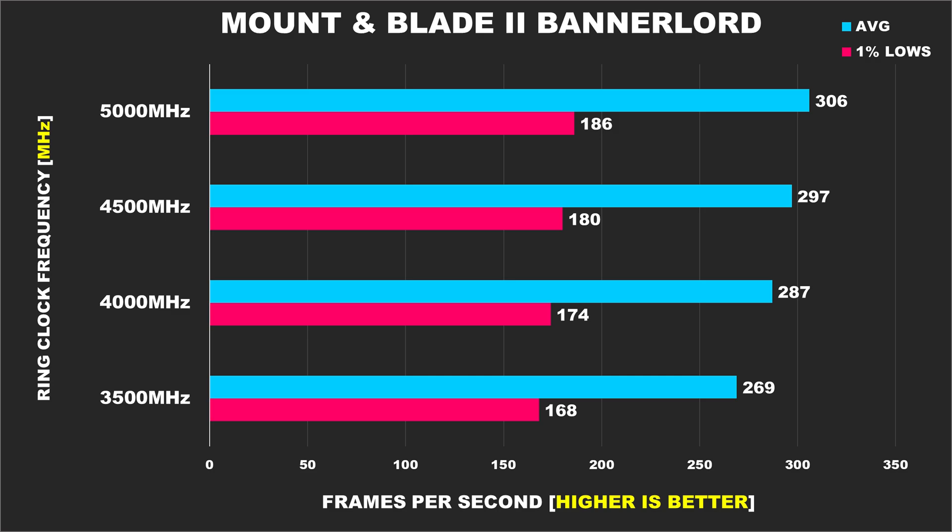Up next we have Mount & Blade 2 Bannerlord, a great game for testing CPUs as it scales well with multiple cores. We can see here how it scales pretty well with a faster ring frequency. Between the stock configuration at 4500MHz and the 5000MHz overclock, the average FPS difference is 3%, and the same for 1% lows. But comparing our fastest to our slowest configuration, we see a 14% margin for average FPS and 11% for 1% lows — the largest margins from all games tested so far.